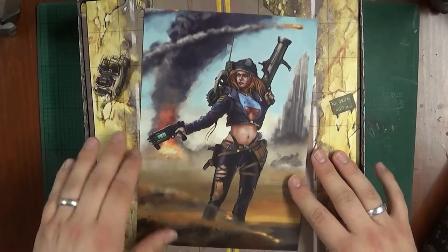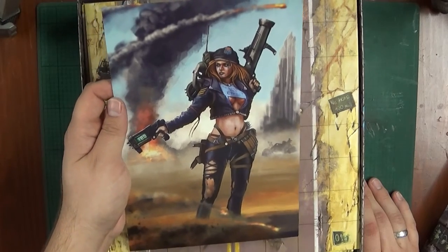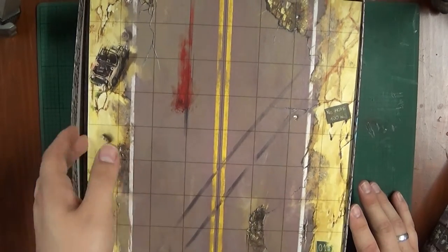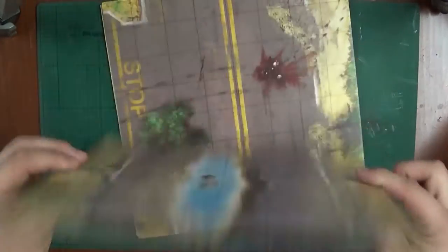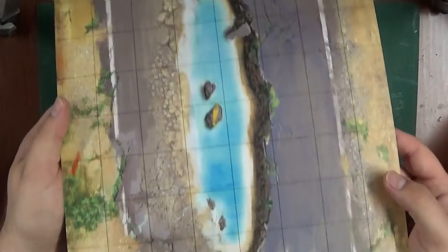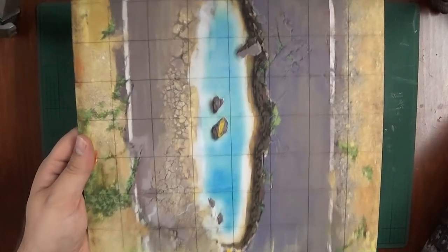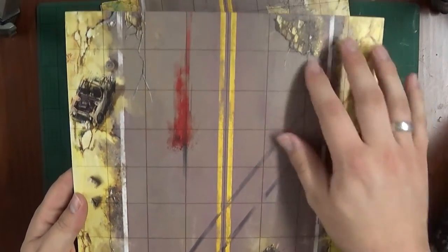So to start off we've got a nice piece of artwork — I have no idea what fashion she's supposed to be from, but it's nice and iconic. She looks like she means business even though she's lost half a top. Next we have the actual road tiles. We've got double-sided nice fit card stock, nicely detailed. We've got a nice pond — not the right word, but you know what I mean — a water hazard. Or just a blood-stained road with a bit of rubble.